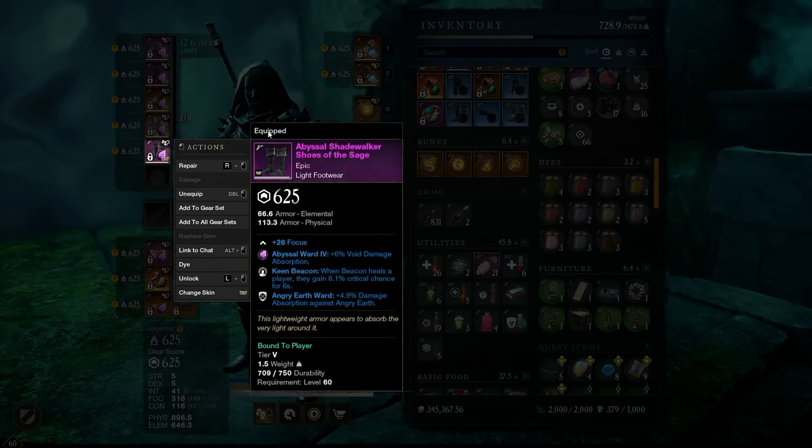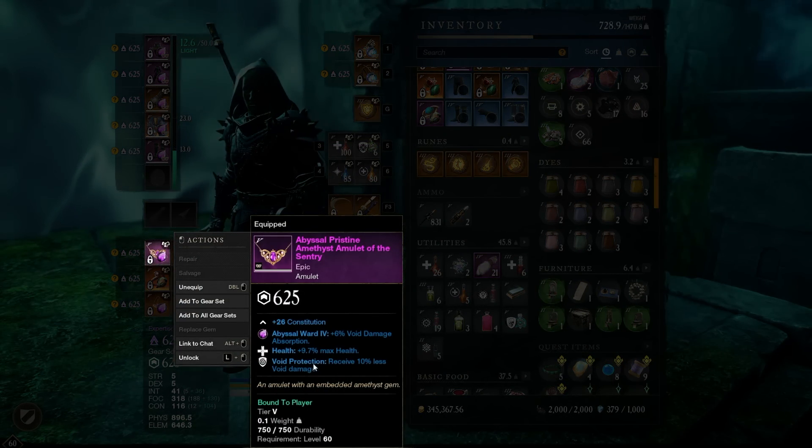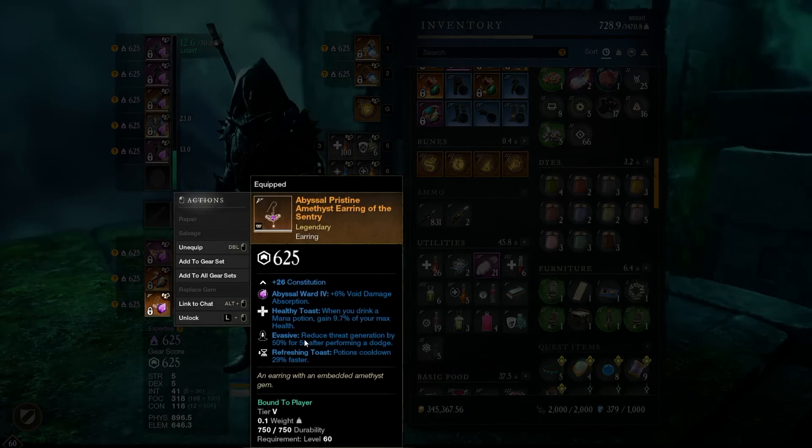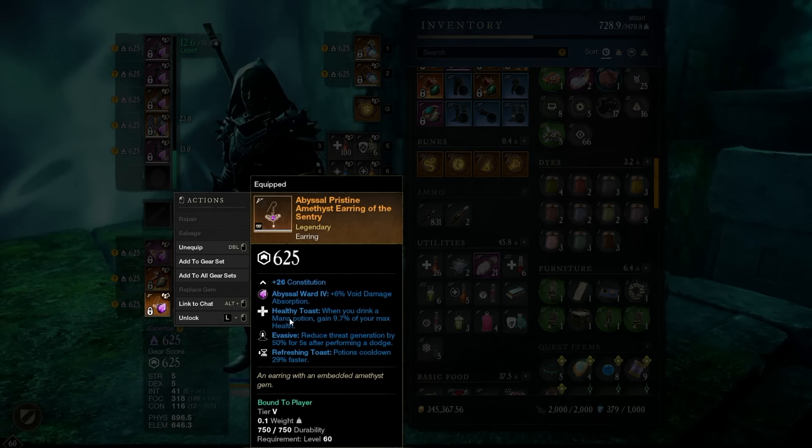Keen Beacon is also another perk I like running pretty often. The amulet has Health and Void Protection. The ring has Hearty Sacred Siphoning. The earring has Evasive — very important — Refreshing Toast, and Healthy Toast.